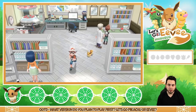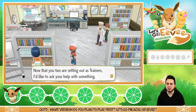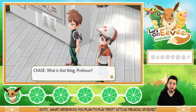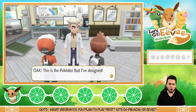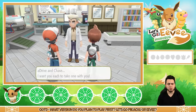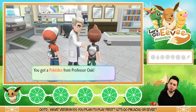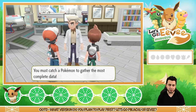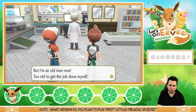Professor Oak wants to give us something to take on our journey. It's the Pokedex! This is the Pokedex that I've designed — it automatically records data on Pokemon you've seen or caught and makes an entry for each. It's an extremely high-tech tool. He wants aDrive and Chase to each take one. It is up to you to complete a guide of all the Pokemon in the world — that was my dream, but I'm an old man now. That's why I want you young trainers to fulfill my dream for me.